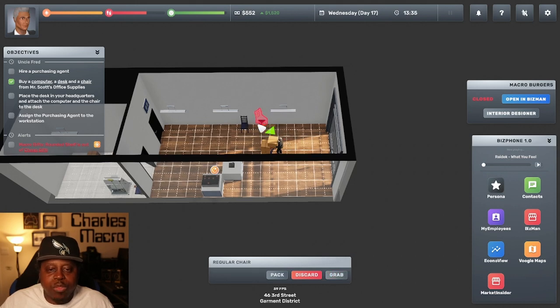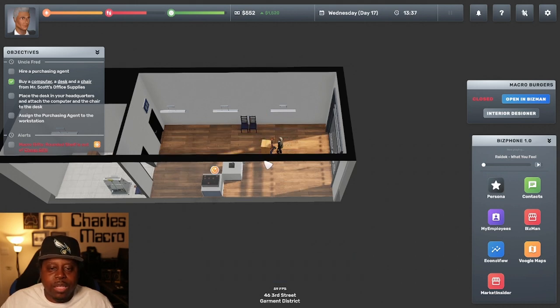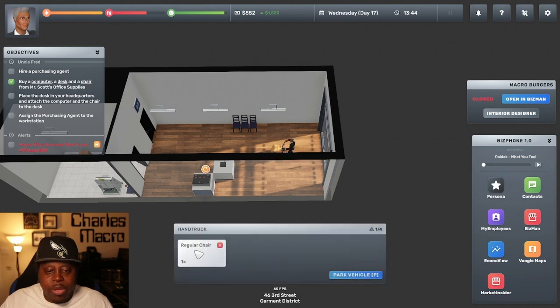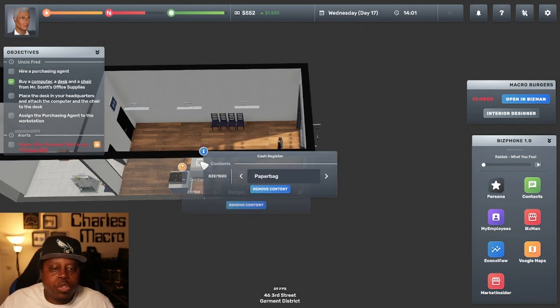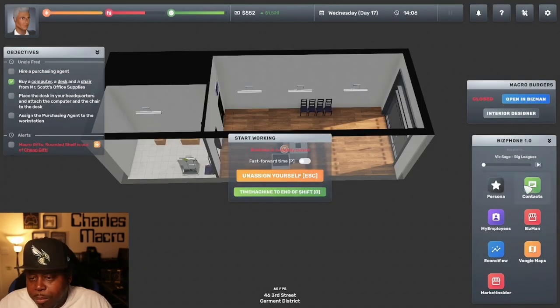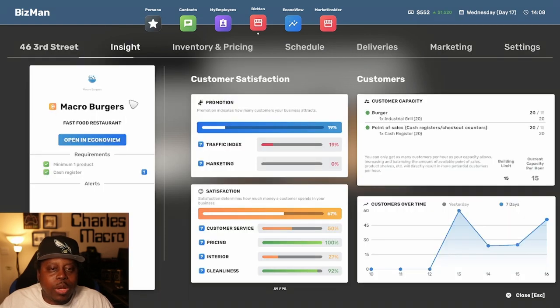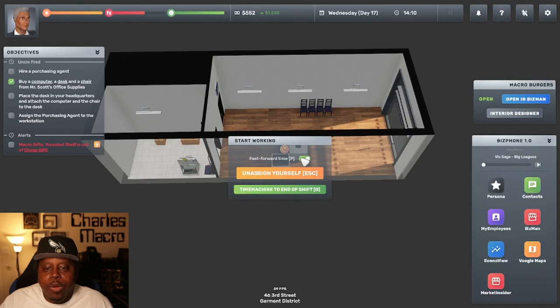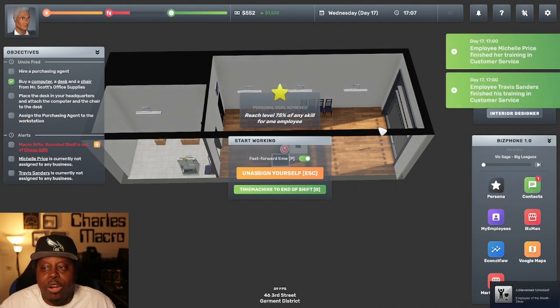The game needs a better way to keep placing items — instead of having to click, hit P, click back on the hand truck, then hit P again. They need to work that out. I'll put the hand truck back up and sign myself into the business. We're gonna open up the store once again and try to maximize our profits. I'm gonna do another eight-hour shift and time machine through it, but I want to make sure I don't miss when the training ends for my new employee.